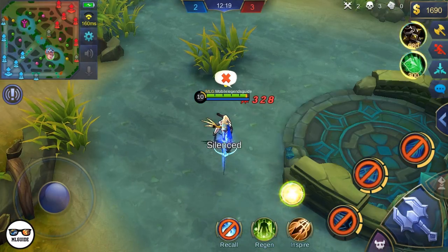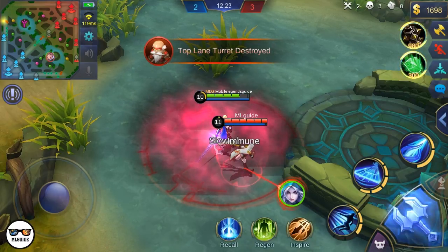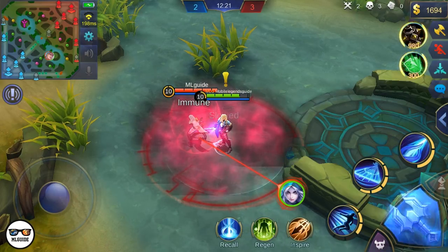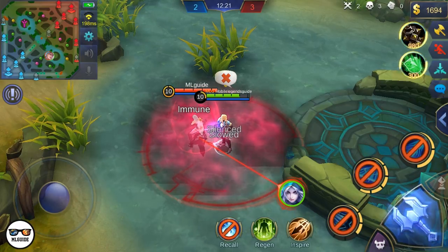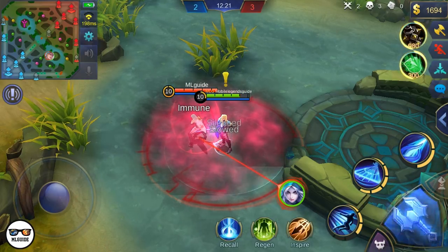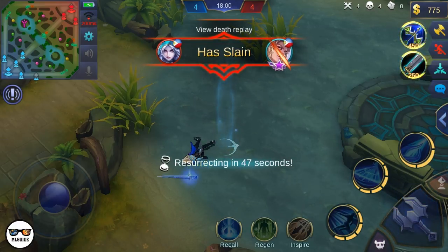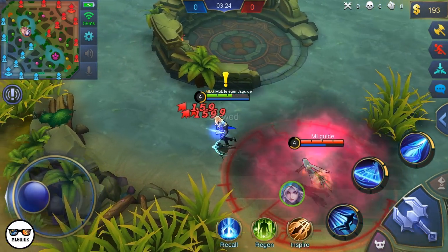Before we start, I'm going to show you what happens when you get silenced and smoked by Natalia. As you can see, I'm pressing the basic attack button but Lancelot is still just standing there. I'm telling you this early on because you might think Lancelot is just not moving. The only thing you can do once you get smoked and silenced is to run — because this is what happens when you wait inside the smoke for the silence to finish.